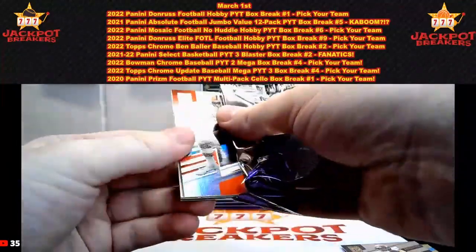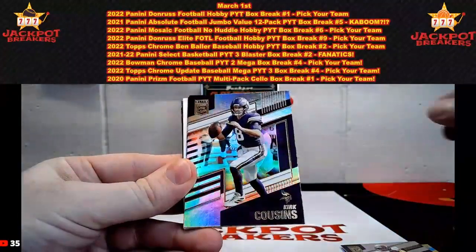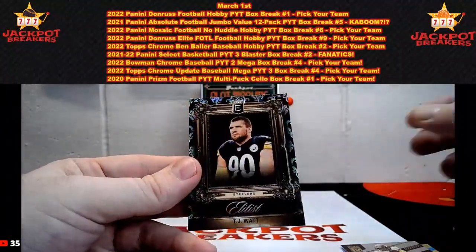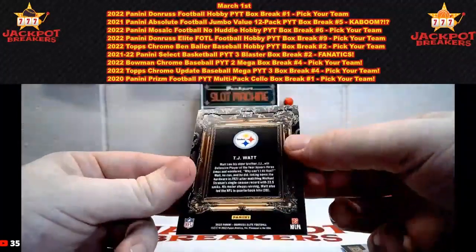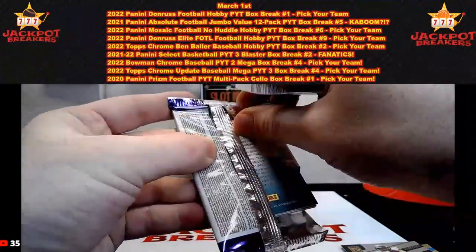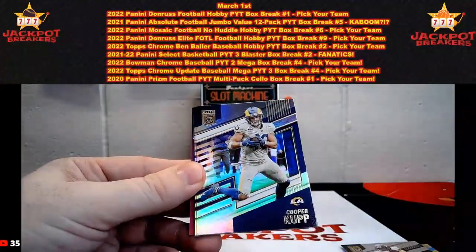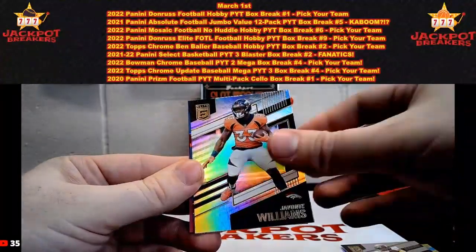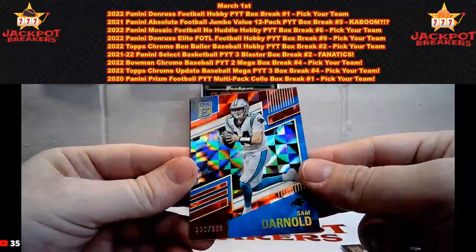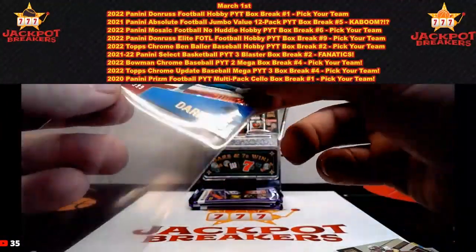Next pack — we got a filler in this one as well. Nick Chubb, Kirk Cousins, Kyle Pitts, Josh Allen, and the Elitist TJ Watt. Courtland Sutton, Cooper Kupp, Zach Wilson, Javonte Williams, and another Sam Darnold — this one's out of 399, 332 out of 399. The box is loaded with numbered Sam Darnolds. Surely there's a collector out there for him.